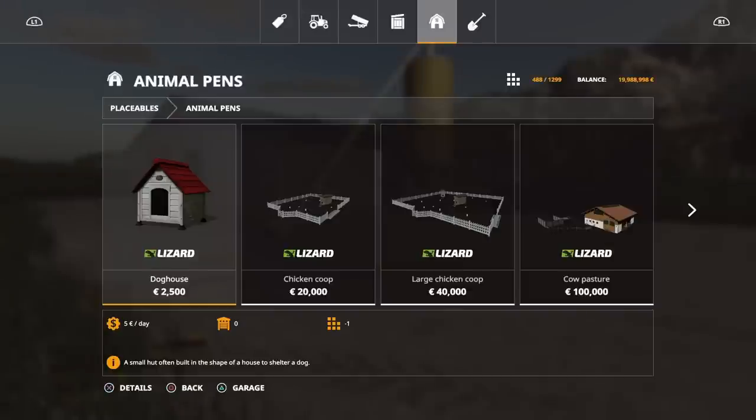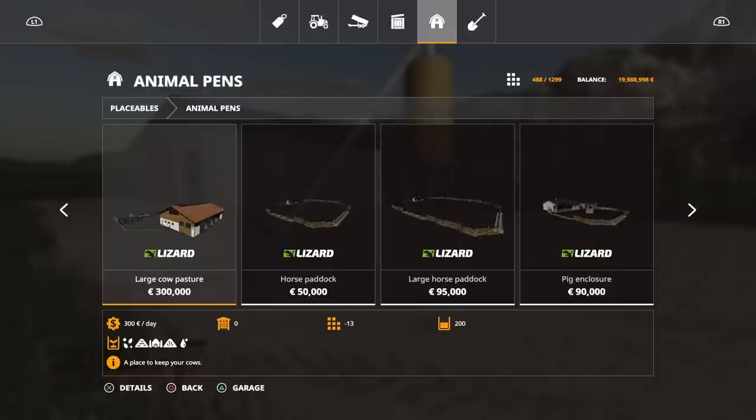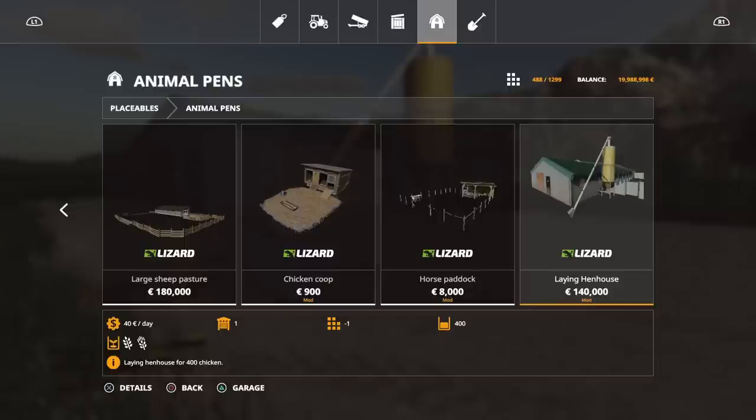Under animal pens, right at the very end, the laying hen house — 140,000 to buy. It's 11 slots, which isn't too bad. 140,000 is quite pricey. If we look at the regular chicken coops, that one will hold 400 and it's only 40,000. That said, the base model one is fairly basic. But if you just want to have chickens for having chickens, that will hold 400. If you want to go a little bit more fancy, then this may be the one for you.